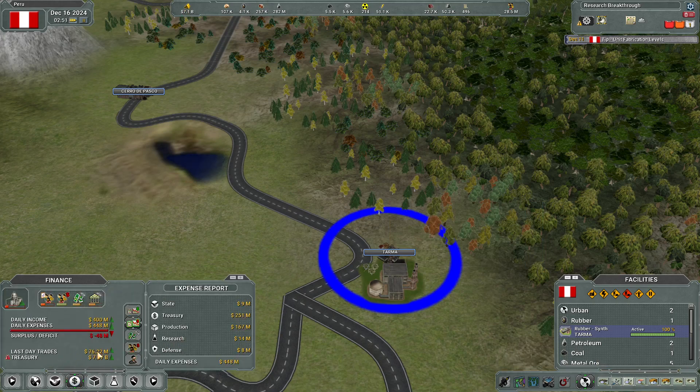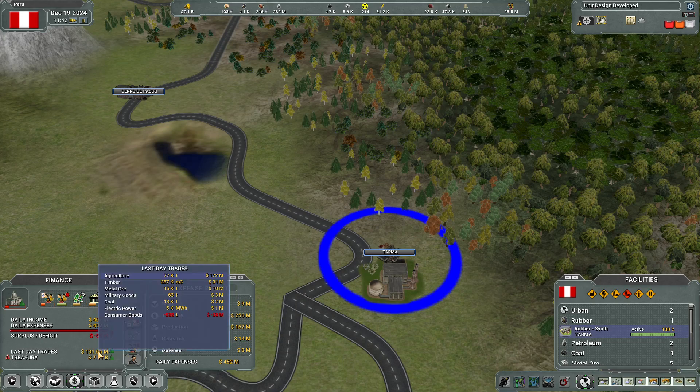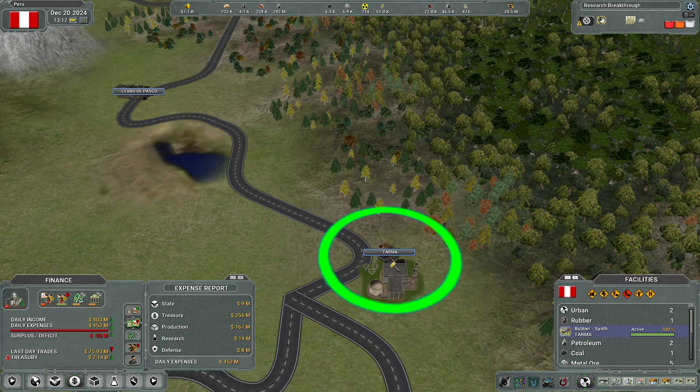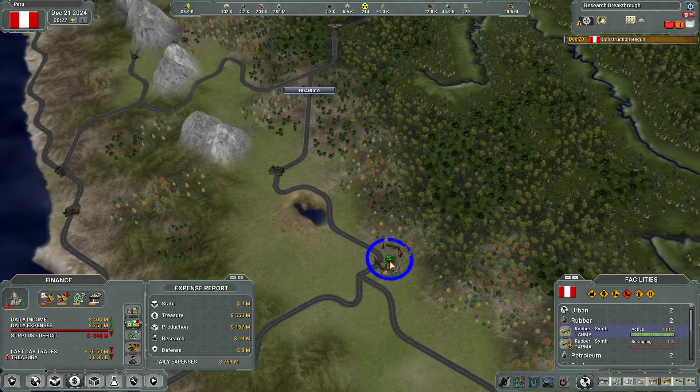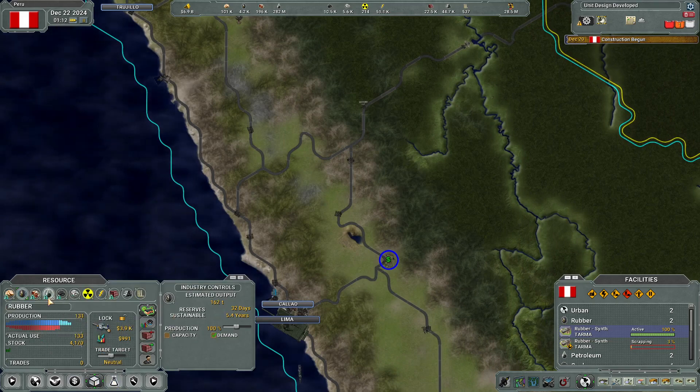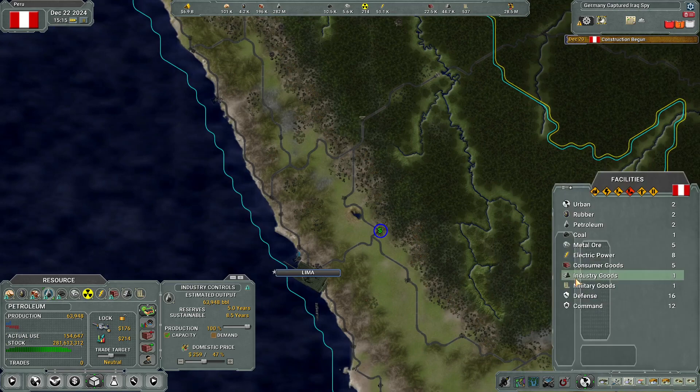Our positive trades — the green and red means relative to the prior day, not whether it's going up or down overall. If it were in red it would mean we were losing. There's one where we lost money on trades, but for the most part it seems to be going up, which is good. We're regaining money, so let's go ahead and build another synthetic rubber right over there. It's unfortunate this is not currently showing correctly — but the gas field is at 41%.